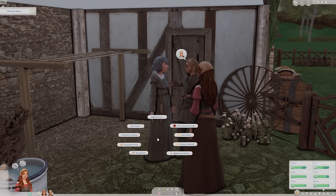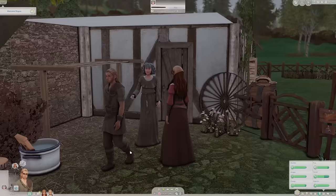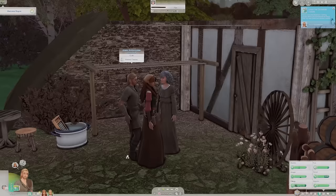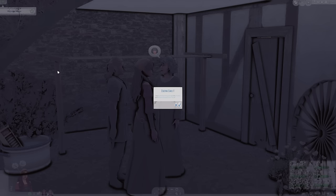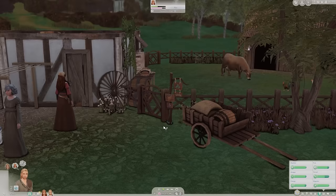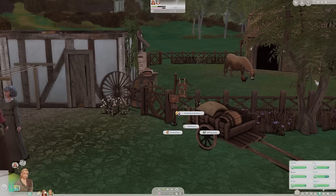It looks like we both already know Angela. I have a mod where they can pickpocket, but we're not going to do that. I want to show you this item here — you can click on it and it gives options like go hunting, go foraging, or go to the village, with different options depending on the time of day. It's really cool.